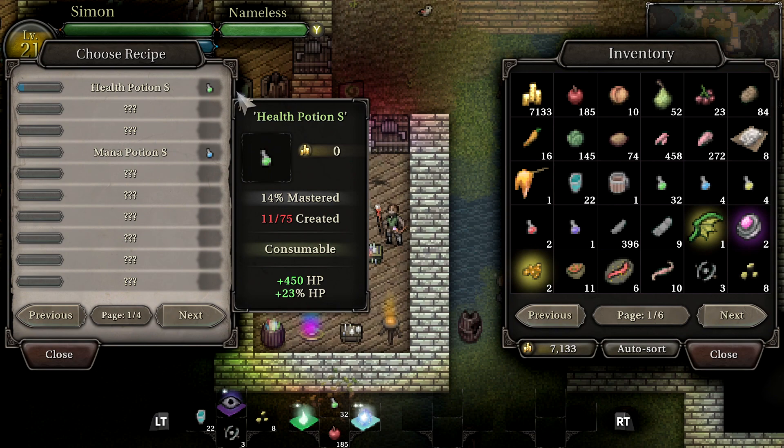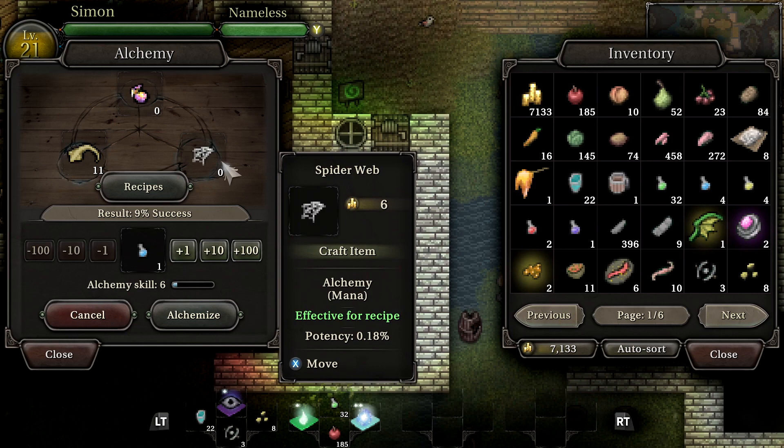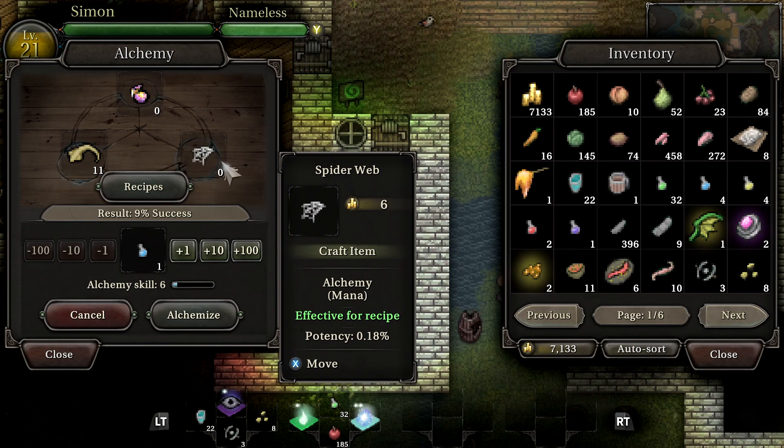Cooking and alchemy are just two of many crafting skills you can learn and master. You'll find more skill trainers elsewhere in the world that will teach you skills such as Armorsmithing, Fishing, Magic Weaving, and more. Most of these skills require a quest to unlock, so make sure you talk to everyone you meet. Until then, be sure to hone your cooking and alchemy skills when you're able, as they can be of great benefit in the dungeons of 9th Dawn 3. Have fun and get crafting!